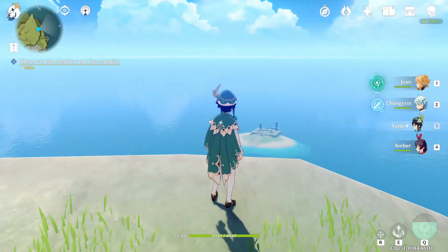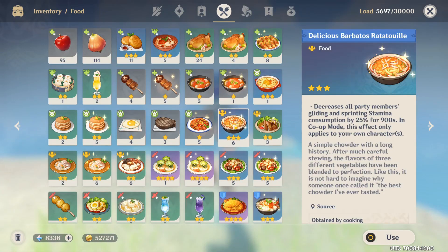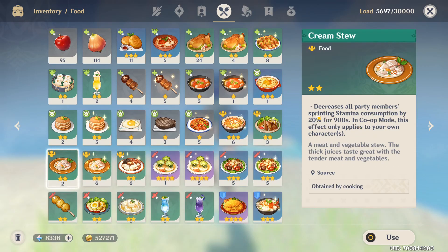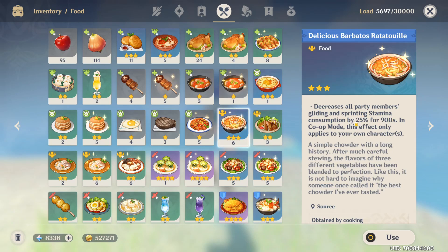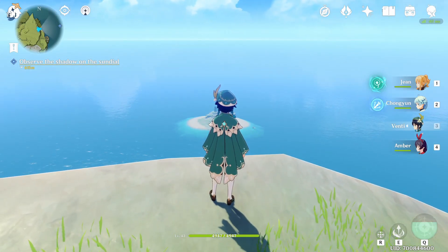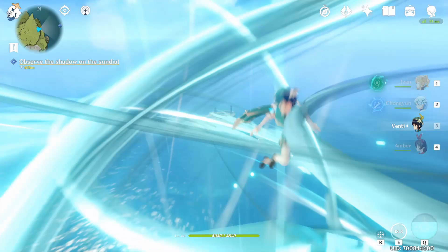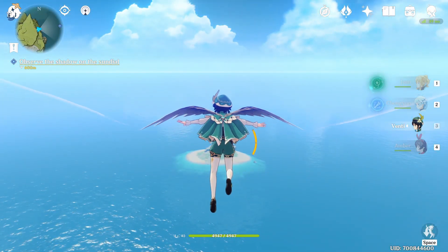You can also eat some stamina-decreasing food. For example, this one decreases stamina consumption by 20%, or this one decreases gliding and sprinting by 25%. I'll show you with Venti — just hit his E, he goes up, and then flow towards the island.